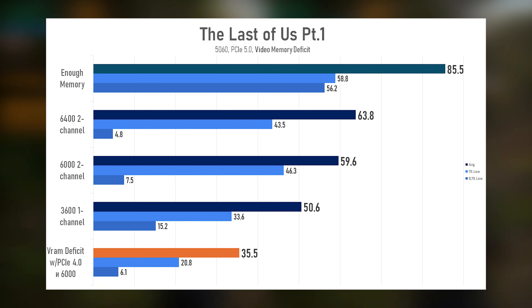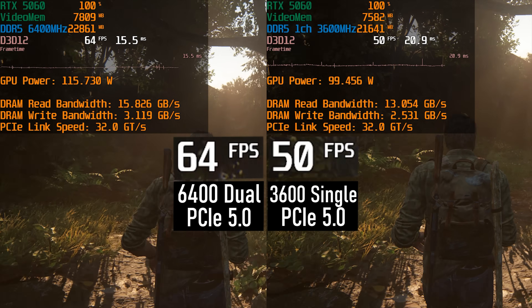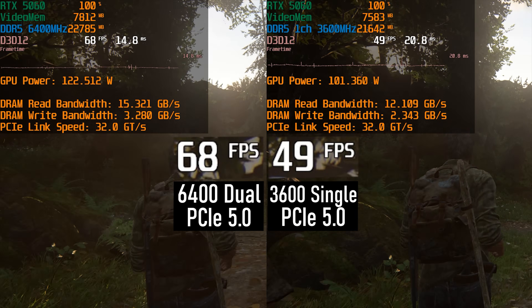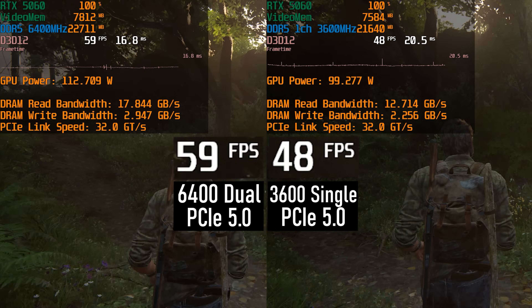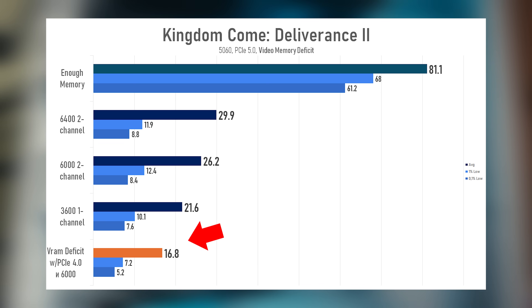The Last of Us clears things up quickly: RAM speed still had a noticeable impact, and extra frequency turns into extra frames. Yet compared to PCI Express, its influence feels secondary. Kingdom Come Deliverance behaves the same way — that extra 400 MHz gave around a 10% boost, but using the wrong PCI Express version still had a bigger effect.